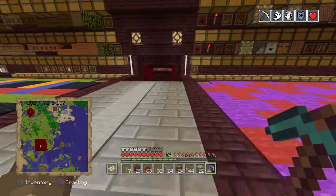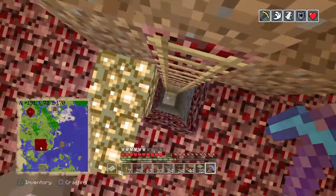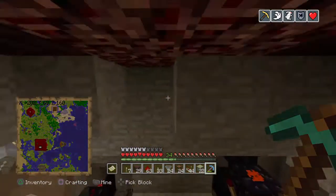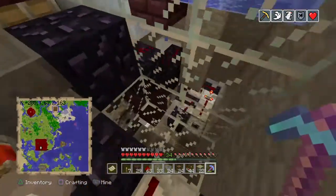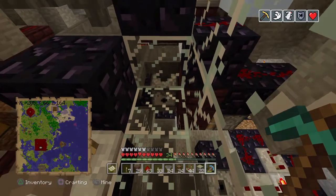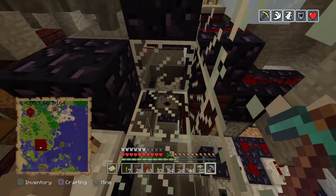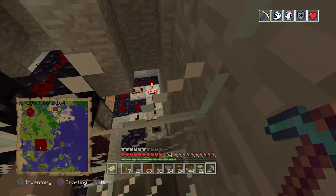After bulk storage, items travel over to the non-stackable machine sorter. This machine sorts out potions so that splash potions aren't destroyed by the dispenser. It brings potions this way, dispenses into shulker boxes — it will double-pulse so water, lava, and flint and steel stay in and get pulled down into a pipeline. Regular items, boats, minecarts, and armor drop down a separate path.